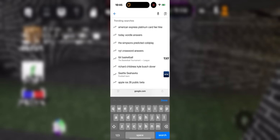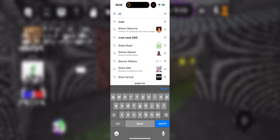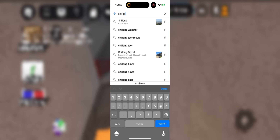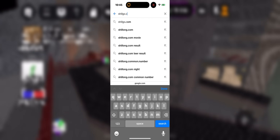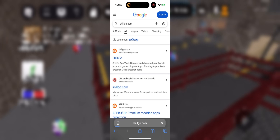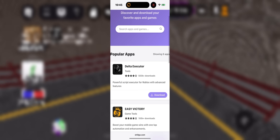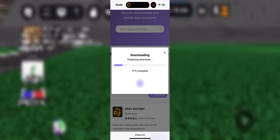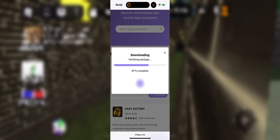First, open your browser and in the search bar type the website showing on screen. I can't put the link in comments, so just search it — please don't ask me for the link in the comments. Once you're there, type 'Delta Executor' and you'll see it first in the list. Click on download, choose your platform — iOS, Android, or desktop — and hit download.